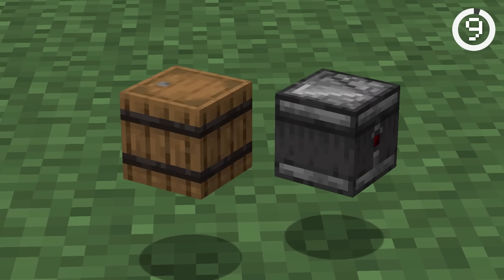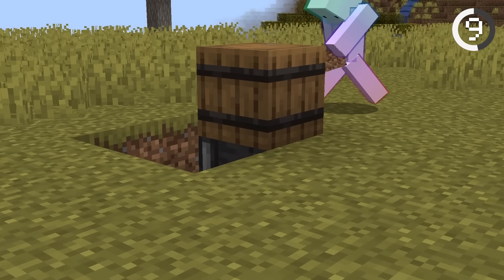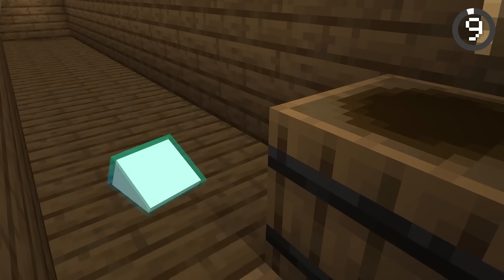This block combo is better than trap chests. While trap chests are decent, they're easily noticeable due to the red marker on the inside. On the other hand, an observer beneath a barrel will create an impossible-to-see trap. If you want to catch sneaky thieves, keep your valuables in a barrel and trap it. They'll never see this coming.